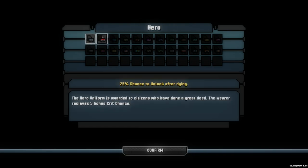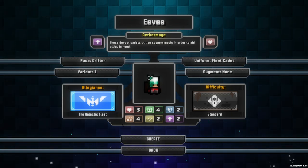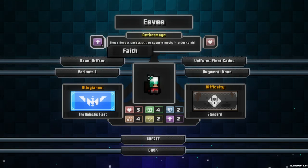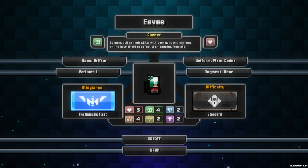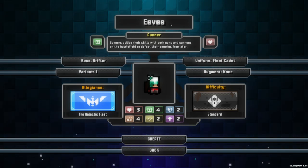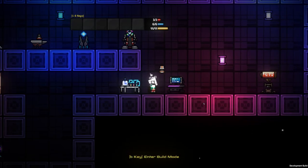You also get different uniforms that you can unlock, and eventually different allegiances that you can be aligned to — which currently don't have a purpose, I don't believe. Personally, I like being dexterity-based, so dexterity for a gunner, and vitality is also very important for any race, I think. So let's just create this character with the name of Eevee — randomly chosen.